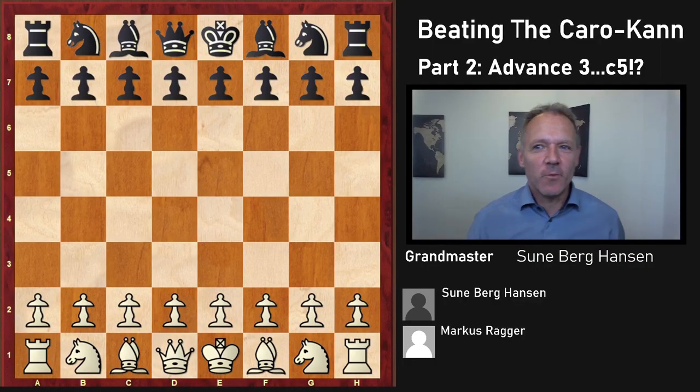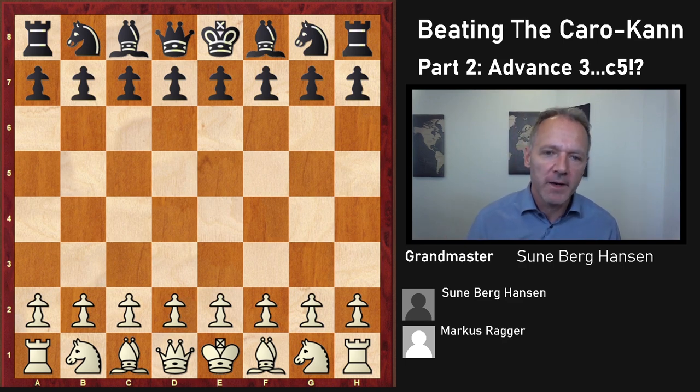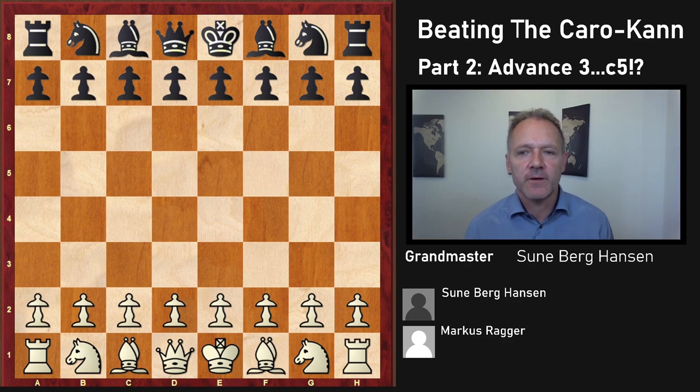Beating the Caro-Kann with white — we are using the advanced variation. In this game I got totally crushed by Markus Raakker in the Bundesliga, and we're going to use this as our starting point for how white should play against 3...c5. If you have not seen part one where we deal with Bf5, I recommend you find it in the playlist under 'Caro-Kann.'